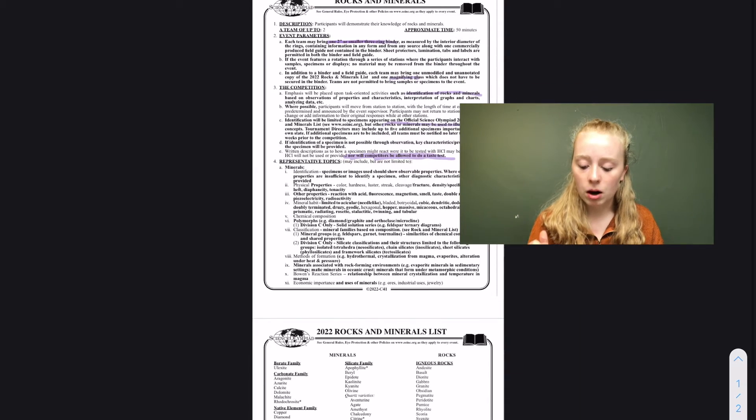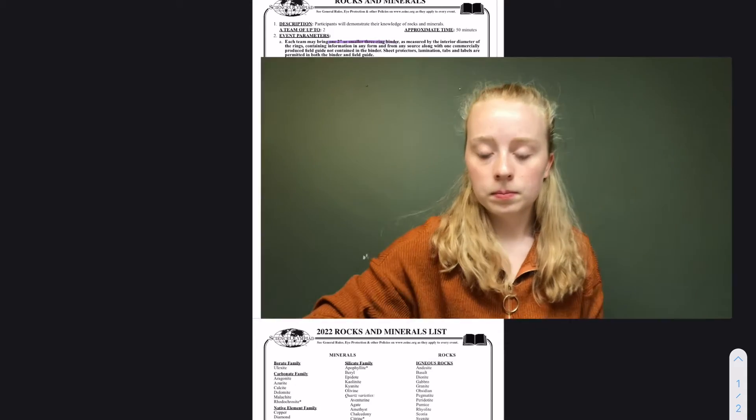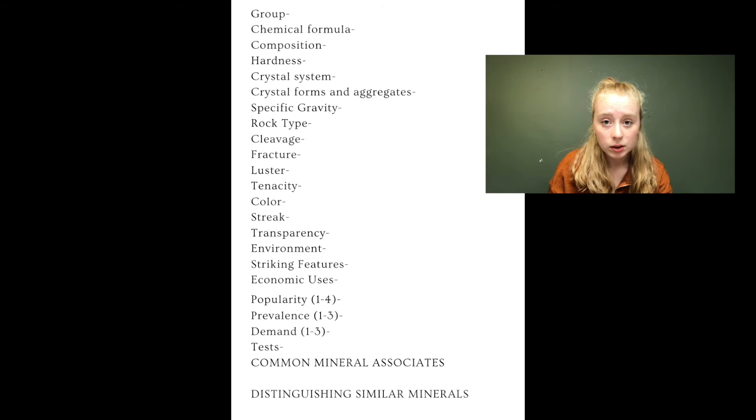Now let's switch over to how to make a binder. This example is from my Division B experience — that's the middle school level. Division C is going to require a little bit more, but this is basically what you're going to need. Here's what I put in my binder — this is basically all I needed when I did it.